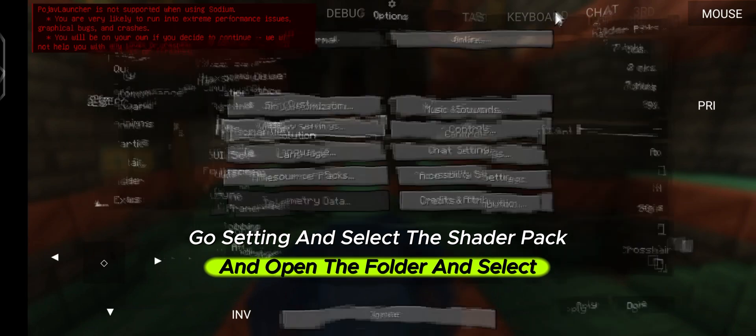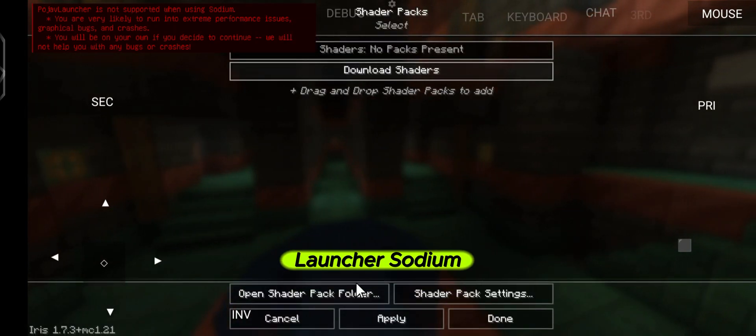Go to Settings, select the shader pack, open the folder, select the shader, and move it to the Pojav Launcher Sodium folder.